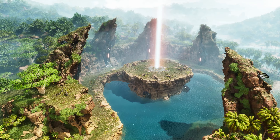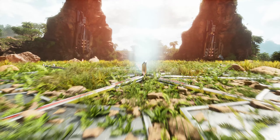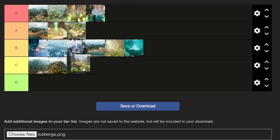I guess it is closer to the snow biome compared to Green Obelisk, which is a plus. I think Red Obelisk would also take a very skilled builder to get the most out of this location, and that is also part of the reason I've decided to place this base location in the C tier.